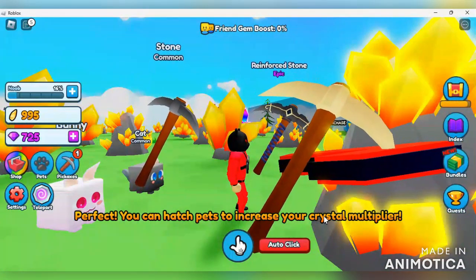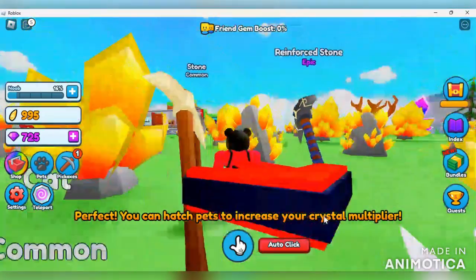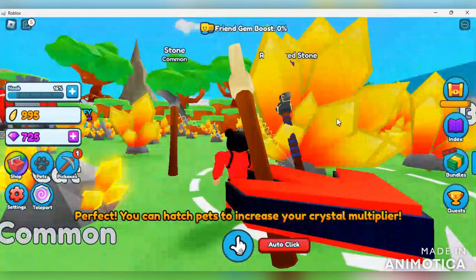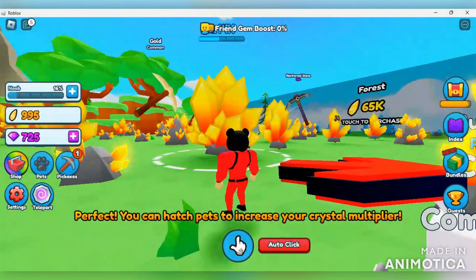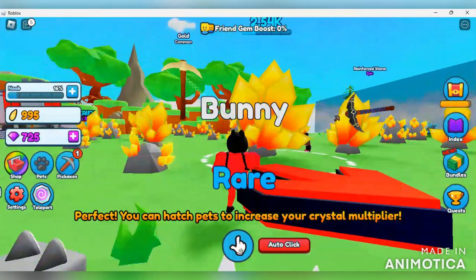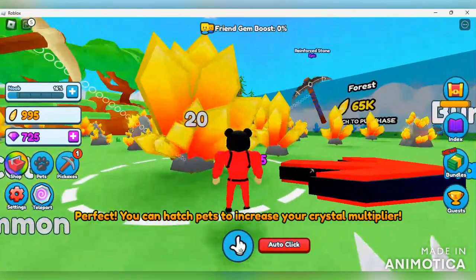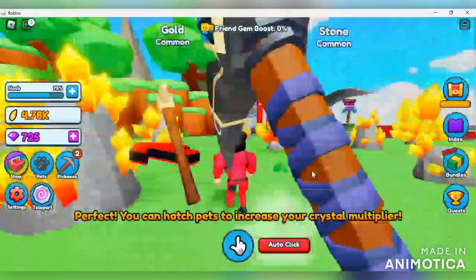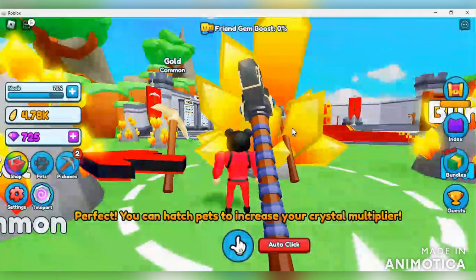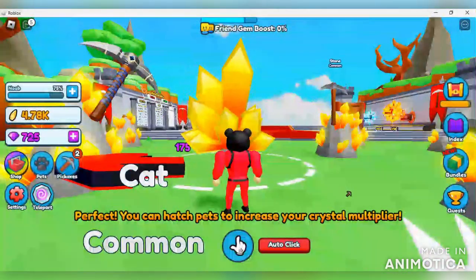The pets are giving you crystal multipliers - they're not adding damage, all the damage comes from your pickaxes. You point the direction of the pickaxes and they do the work by themselves. You don't have to click, you can just stand there and they go to work for you, which is really dope. I want to take on one of these massive ores by myself to see how much damage I'm doing. This one was 8,000 so we are definitely taking it out.